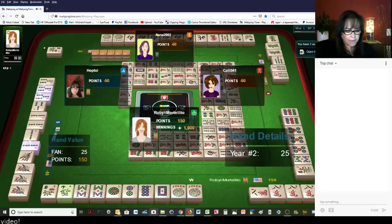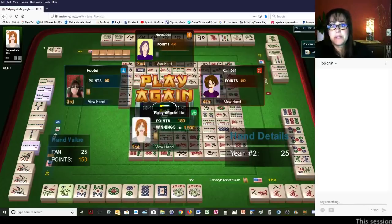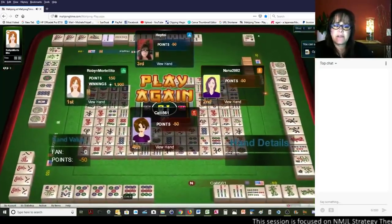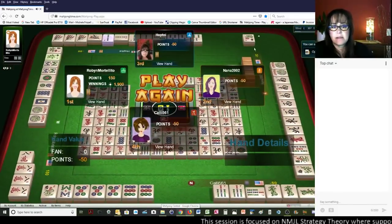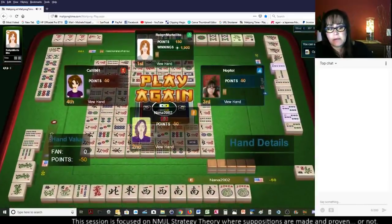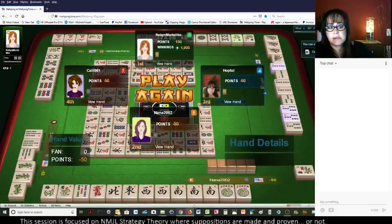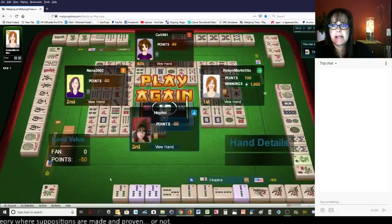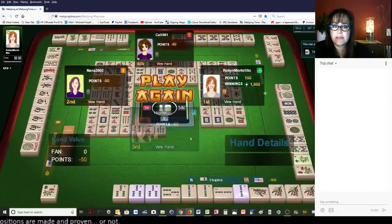Very good — 2018 with kongs of 8s. Very nice. We got ready to win on a flower though. Over here, knitted — they needed 5 dot, 9 dot. And then over here, concealed news hand — so they needed north, east, west, those were all being thrown, and that's a concealed hand. And then of course here we needed a flower. Hard to get those flowers.